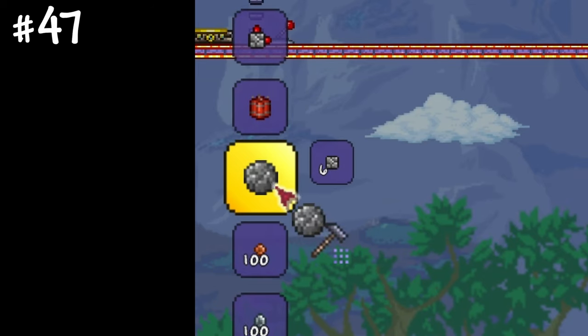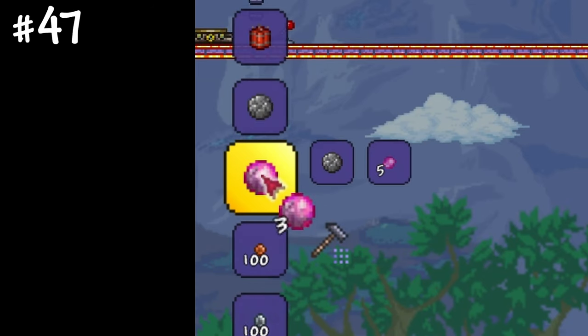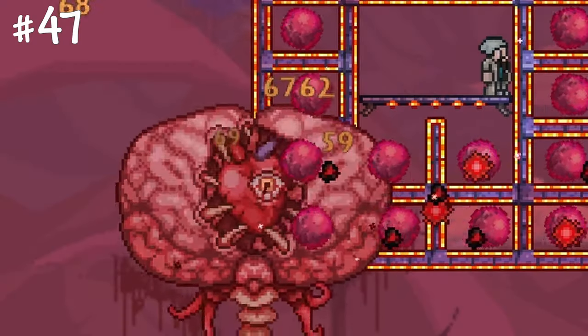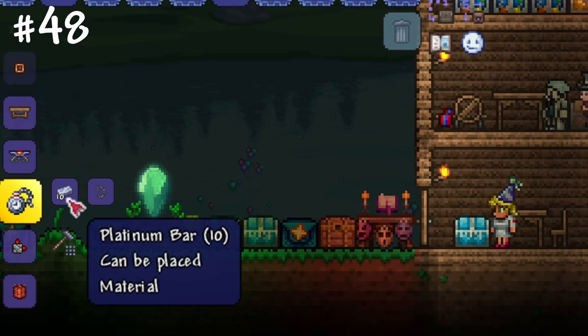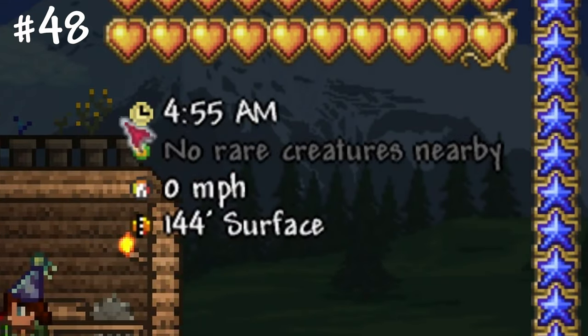Place a heavy workbench to craft complex mechanisms such as boulders or bouncy boulders, which can literally cheese bosses on master mode. Craft pocket watches near the table to always know the current time.